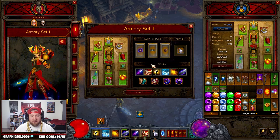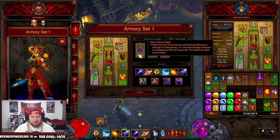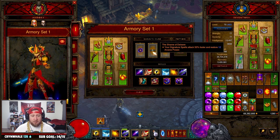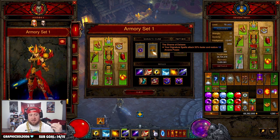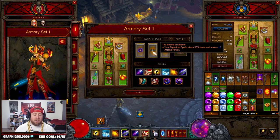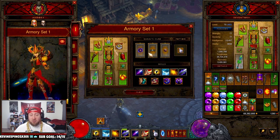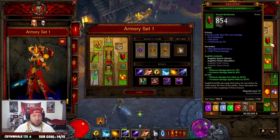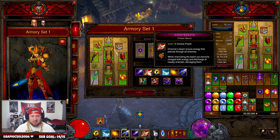In the Cube: the Orb of Infinite Depth gives 80% more damage reduction and increased damage - that's why we always keep Explosive Blast popping. The Shame of Delsere makes signature spells attack faster and restores 12 arcane power. Arcane power should never be low since you're shooting 20 magic missiles and it restores super quick. Ring of Royal Grandeur completes all our sets.